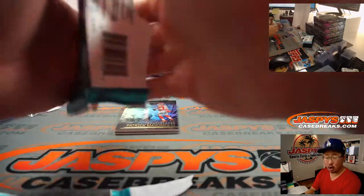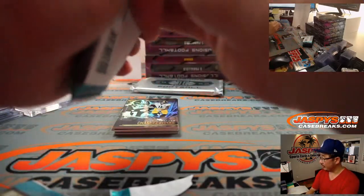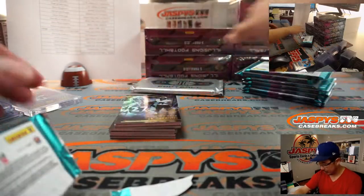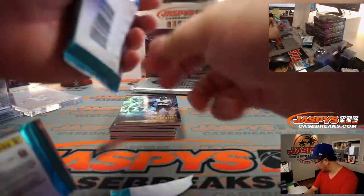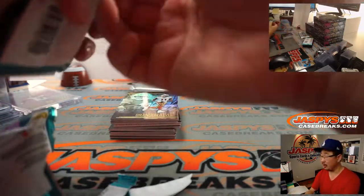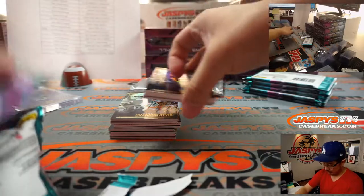Remember, all cards ship, so you'll be getting everything. Nothing for the number block side — at least hits-wise — though there might have been some number cards for the number block side. We'll do that randomizer for the non-numbered cards at the end of the break, along with any other randomizers.